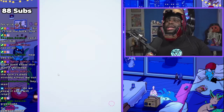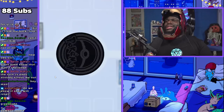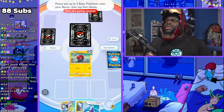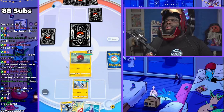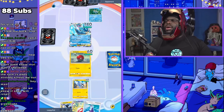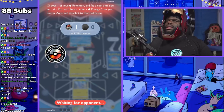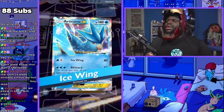Second attempt with the non-budget deck — and they gave us going second again, which is generous. We've got Voltorb and Electrode in hand so this might actually be a done deal if the opponent doesn't pull what they need. They do have Froakie and Articuno EX though. We'll get energy first, unless they land good Misty hits — and the computer always seems to know how to hit good Misty flips.